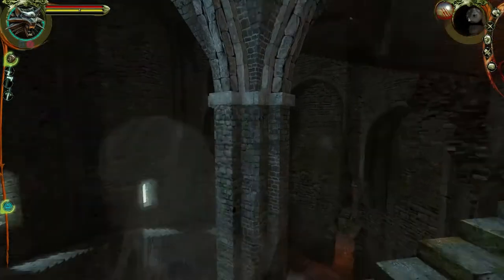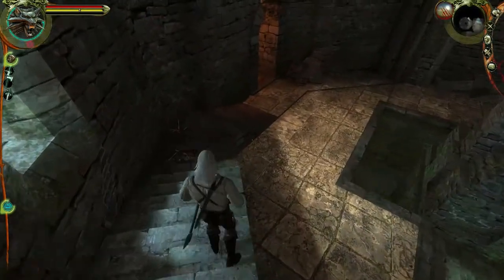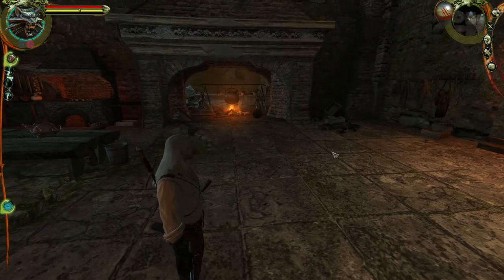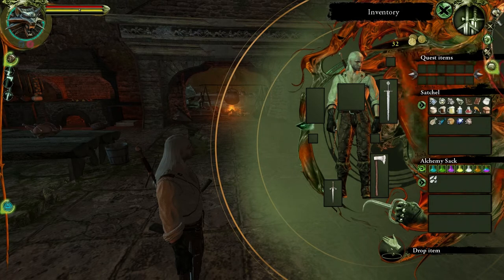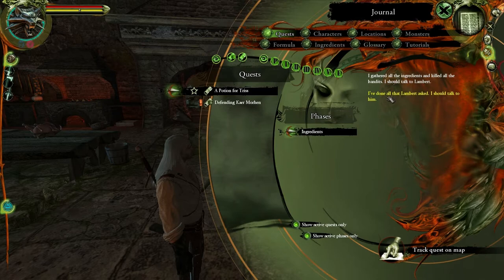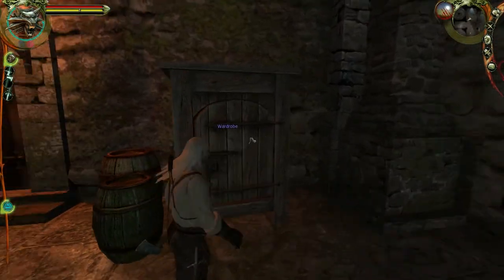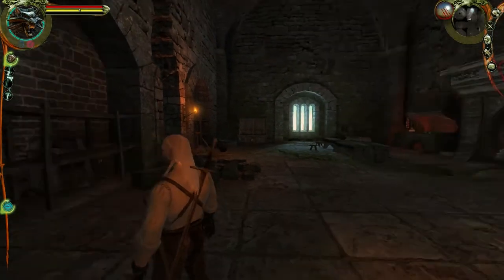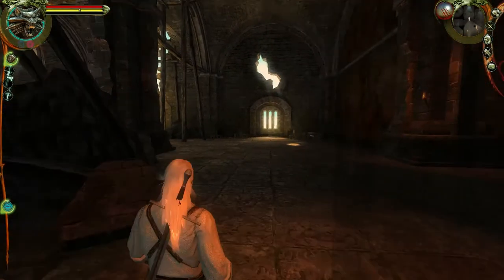Welcome back everybody. We just finished gathering all the stuffamajigs we need to make a potion, so now we're gonna do that. Let me check the journal - potion for Triss ingredients - I've done all that. Lambert has what I need. Okay, I think that's all. Is that everything? Good. Now to go find Lambert - is he over here?